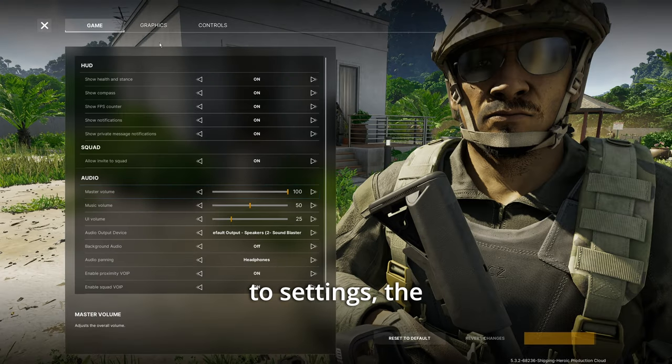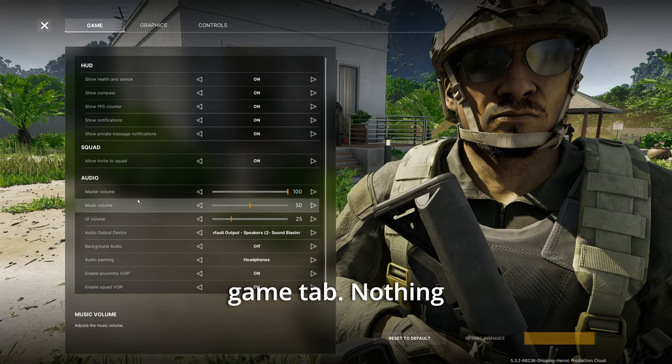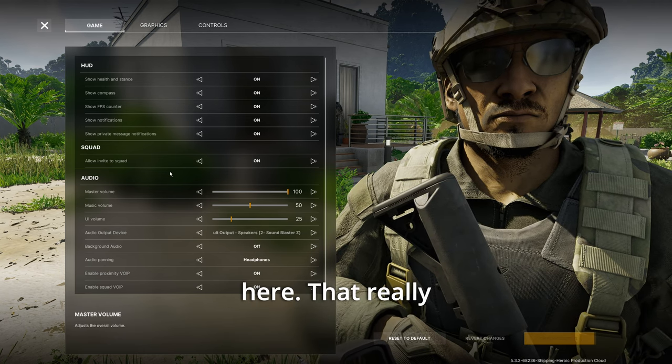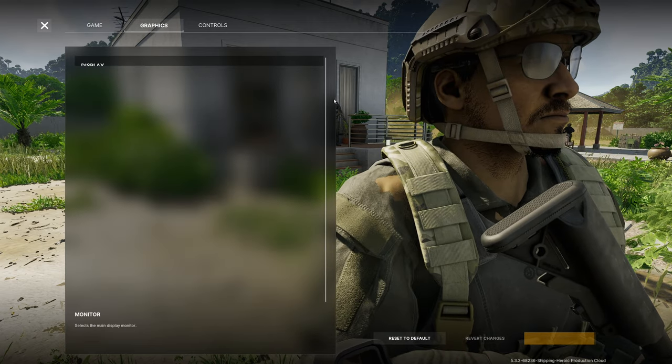Let's go to Settings, then the Game tab. Nothing here really affects FPS — this is all preference. Moving on to Graphics.